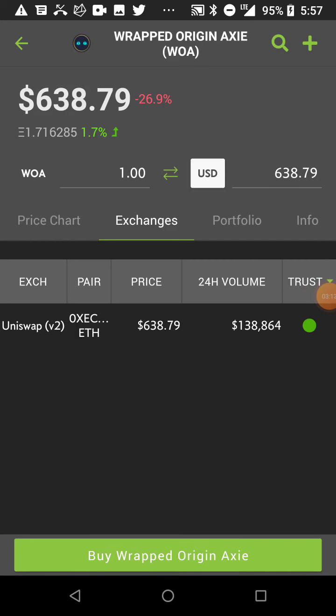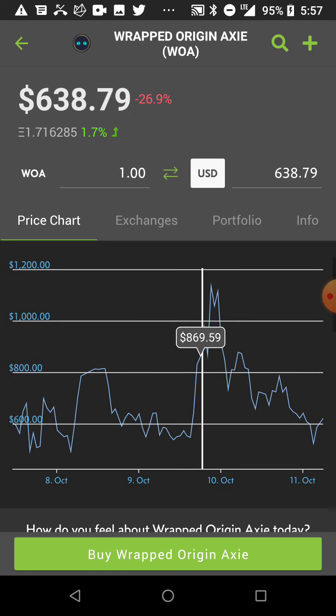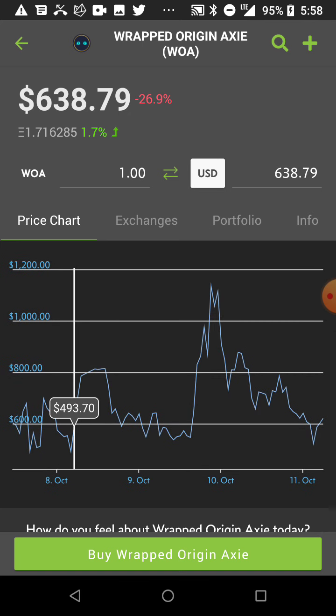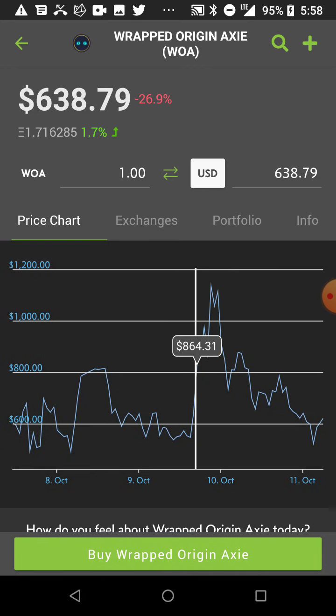I've been looking at this item for a few days but didn't get my right entry price. When I did enter, I exited too quickly and the price went up without me. The first time I entered was around $500, but then I sold too quick and it went up to $1,200. Then it came all the way back down to around $520, and that's where I re-entered. I'm going to try and hold it or use it to make money with the game.